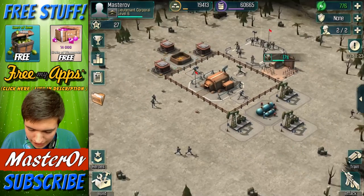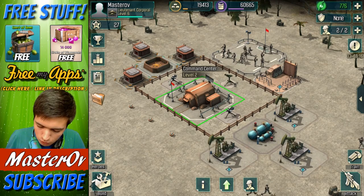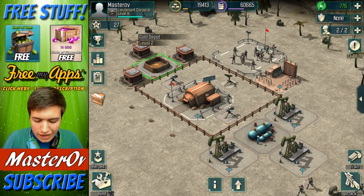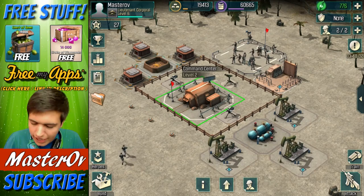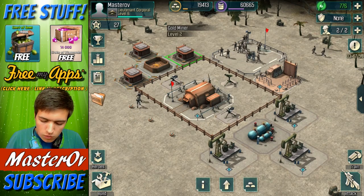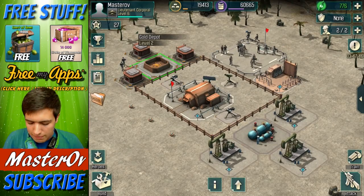So this is my base at the moment — it's pretty standard. I am at command center level 2, which is one off the bottom. We have a few things here: this is our oil depot, which basically stores our oil, and this is our gold depot, which stores our gold. At comm center 2, you can have three oil pumps and also three gold miners, so you basically get three things to collect gold. And then a store for each of these, with a capacity of 100,000 at the moment, which can obviously be upgraded to get more.